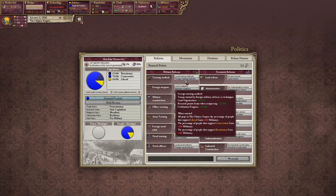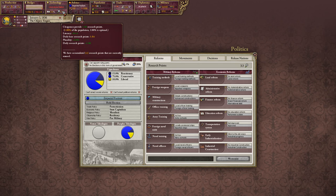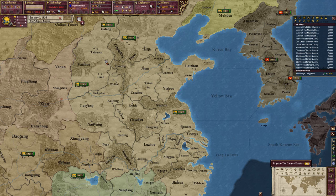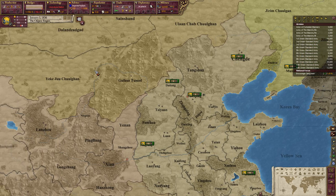We're going to save up our points for conquering, though we need nearly seven thousand points and we're only getting about one and a half a day, so it's going to be a little while. Let's at least unpause the game to get things running.